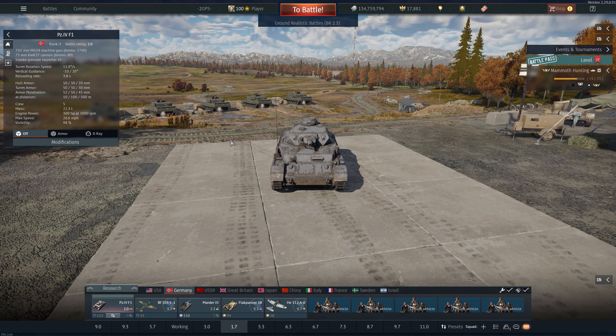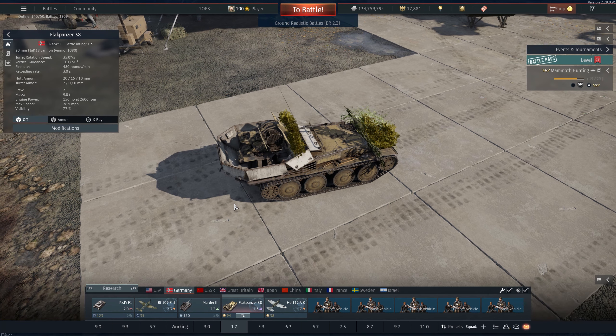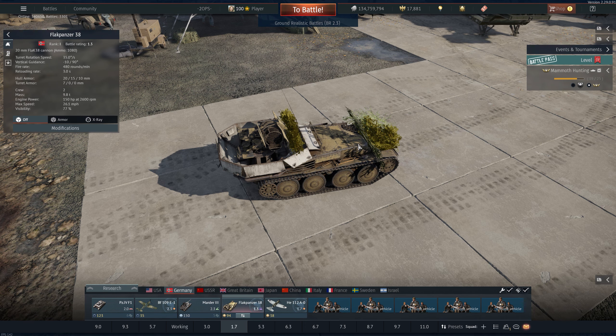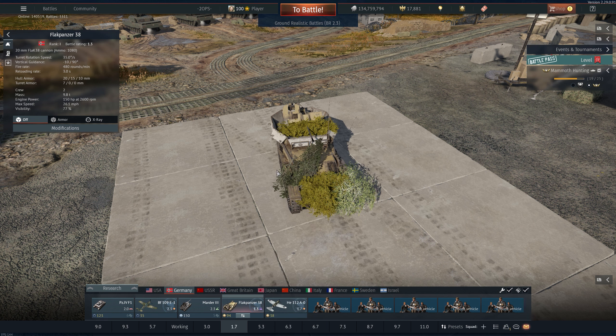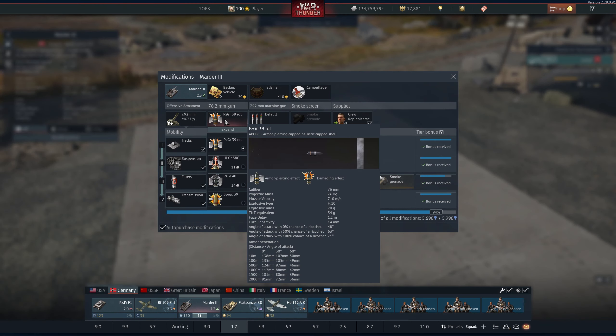Next we have the Flakpanzer 38. This thing was a monster — it was at battle rating 1.7 with the PzGr 40 which had 62 millimeters of penetration, now dropped down to 48 millimeters, which is still like shooting lightsabers at the enemy. It's an anti-aircraft gun so you're great at shooting down aircraft, and it just annihilates tanks especially American ones. Russian stuff will be a little harder, but pick and choose your battles. Throw a couple backups on this, bring it twice in a game, and you'll be quite happy.